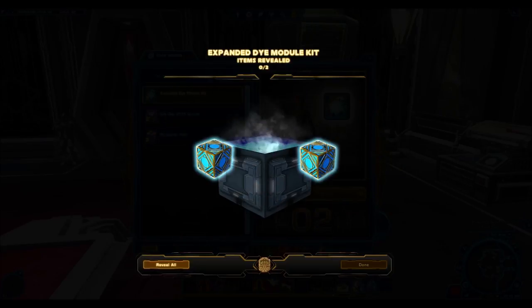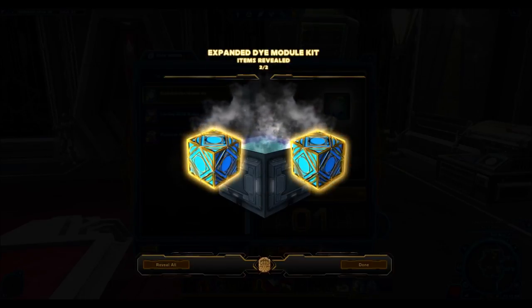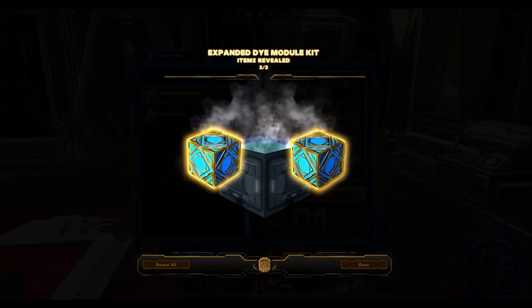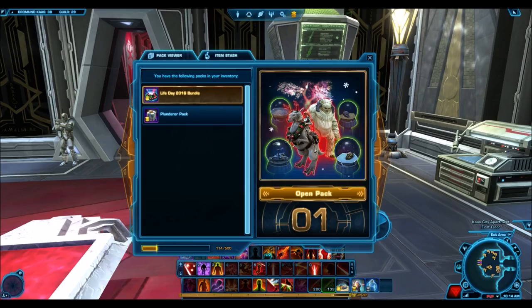These bronze dyes won't sell for anything, guys. If you want to buy them off the GTN, just do that instead. Yeah, so nothing too good from the dye modules. Don't be looking to get anything too good. I'm not sure if that secondary white dye module would sell pretty well — let's check some prices on the GTN.